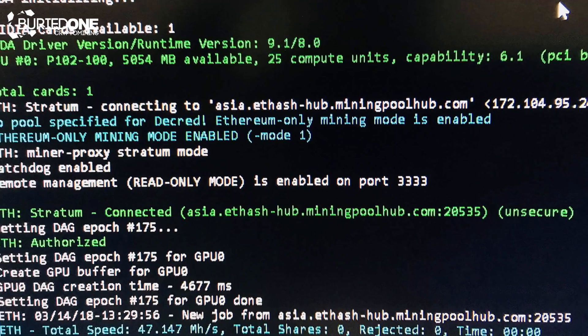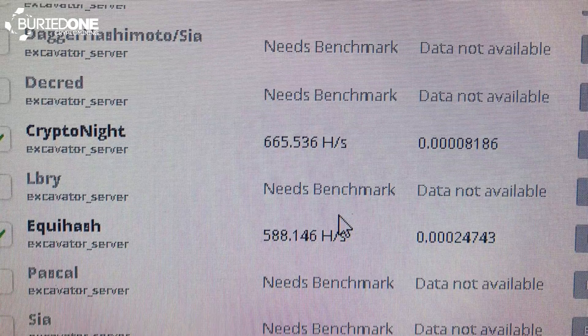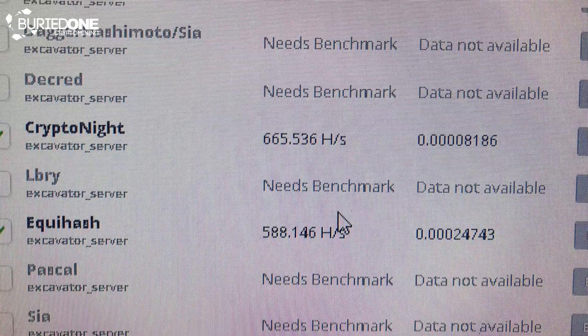It was doing 47 megahashes per second stock on Ethereum mining. On Equihash it was doing about 600 hashes per second at 230 watts from the wall as well, since it was the same setting.